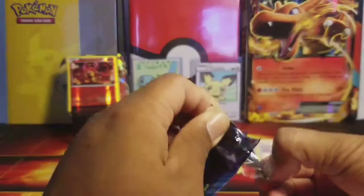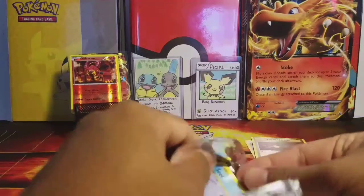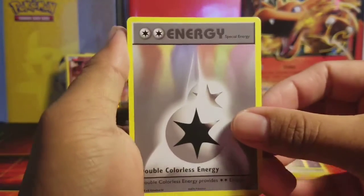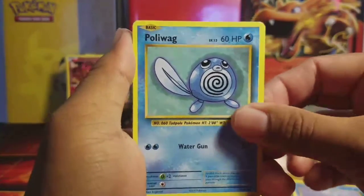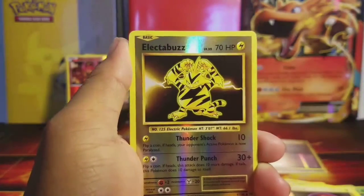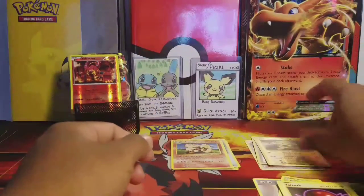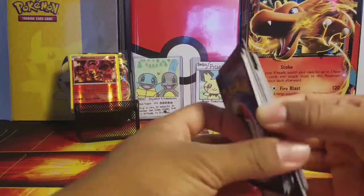It's a Charizard art too, so let's hope we can get something out of this. Pack is out of the way, three in the front. Starting off with a DCE — awesome. Charizard Spirit Link, Kakuna, Seal, Poliwag, Tangela, Voltorb, Energy, Electabuzz which is a common, and the final card of this Charizard EX box is an Arcanine. Wow, we got nothing out of these four packs — but all right, these things happen.